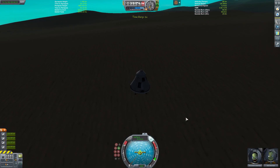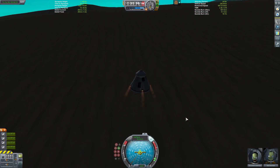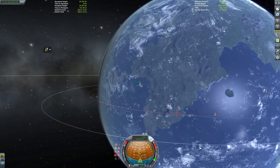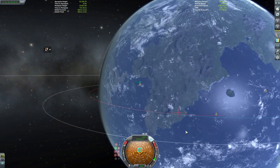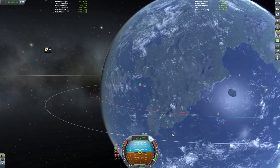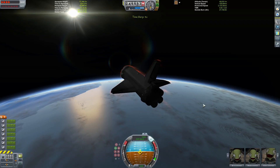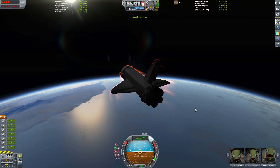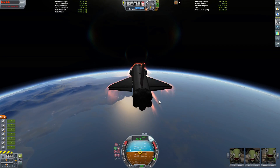We're just kind of fooling around here going down into Laythe. If you're familiar, I use Graphical Stock Visual Enhancements, Scatterer, and Texture Replacer, so there are a lot of different things giving us a very beautiful Kerbin and other planets. It works pretty well for Laythe.